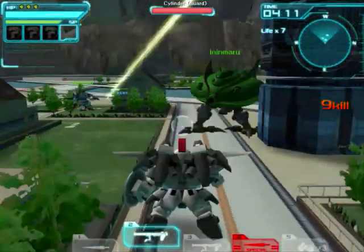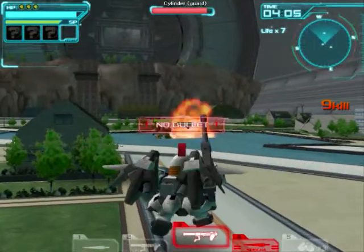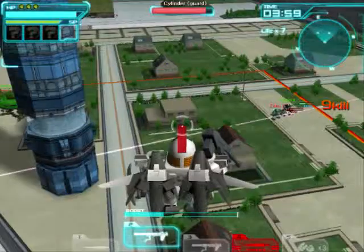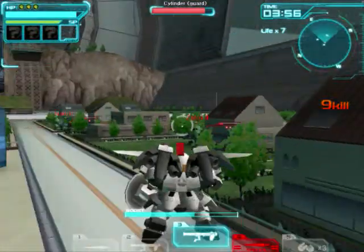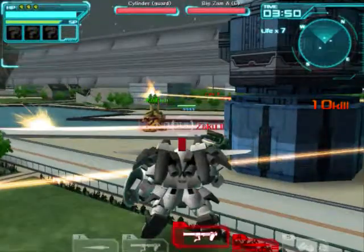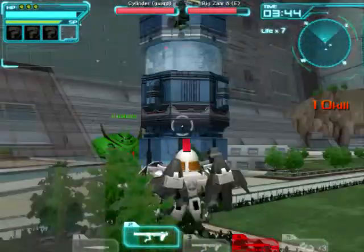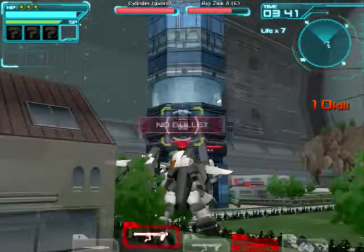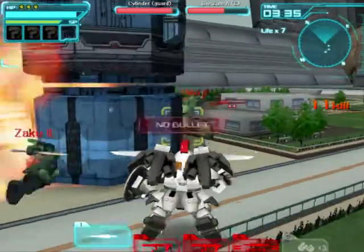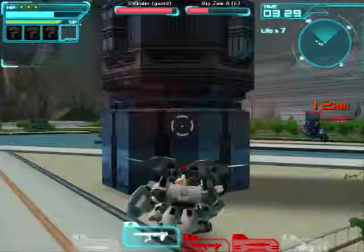You just keep shooting them down, and eventually the big ZAM will show up. Also, why you can't play as Zeon I have no idea, but all the missions are Federation-based at the moment. It would be nice to play as Zeon rather than as them.